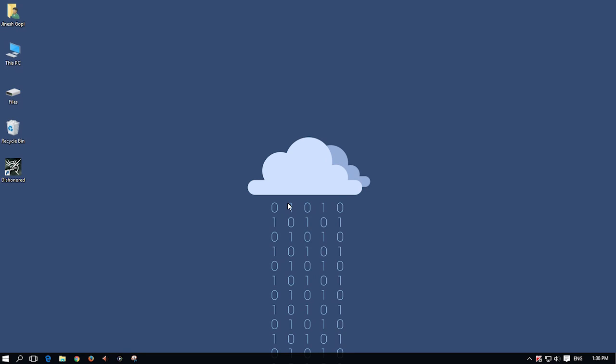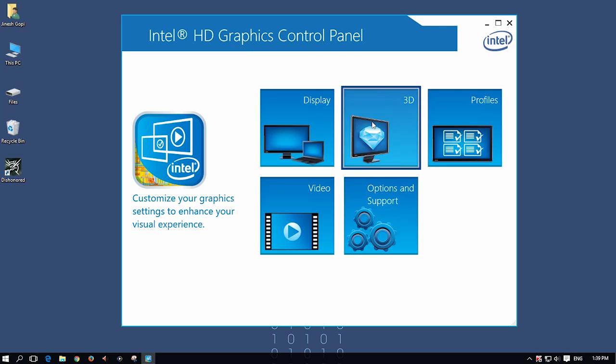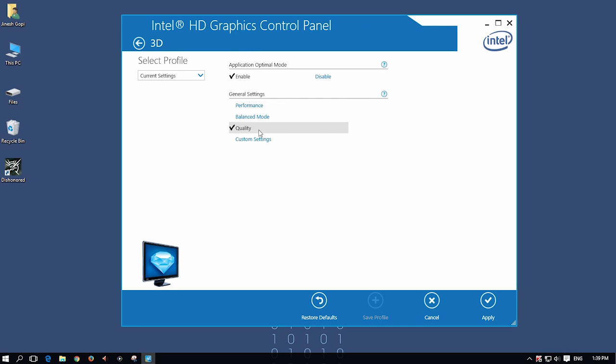And now we are gonna fix it. What you gotta do is go to the Graphics Properties and click 3D. Change the Quality mode to Performance, or from Balance mode to Performance mode. And click Apply.